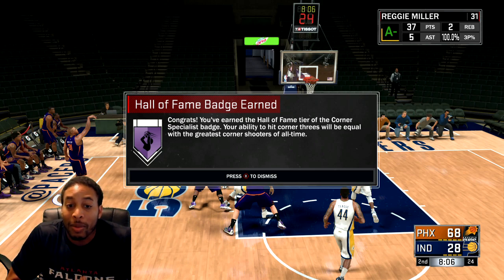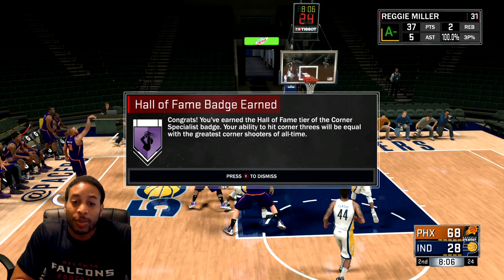This is how you get Hall of Fame Corner Specialist. I've got Corner Specialist, I've got Hall of Fame Corner Specialist, I've got Hall of Fame Catch and Shoot. The way that you do it is real simple and this is all to it. To get Hall of Fame Corner Specialist, all you have to do — you have to get Corner Specialist first, which means you have to hit 25 shots from the corner, 25 threes from the corner.